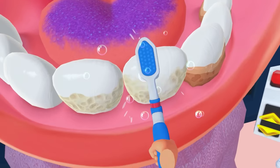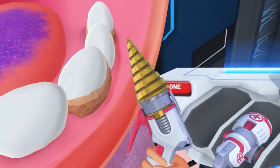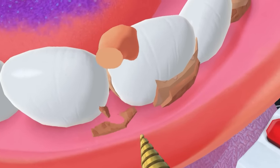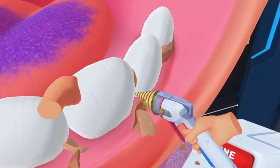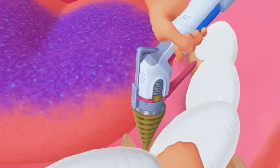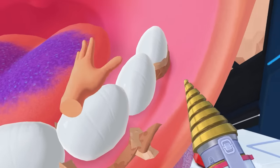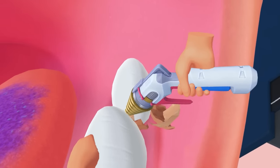Let's brush these teeth. Get them nice and clean. Give them the old mega scrub. I got the drill out. I'm going to get rid of this stuff on the tooth today. I'm just going to rip the tooth up a little bit, give it a bit of a drill down the side there. You can actually get into the cracks really well with this one. That is precision drilling.